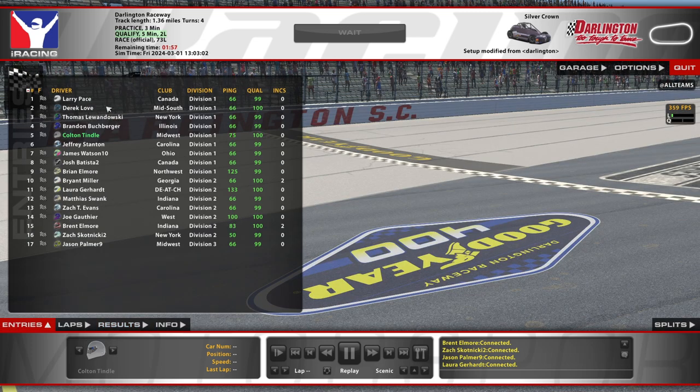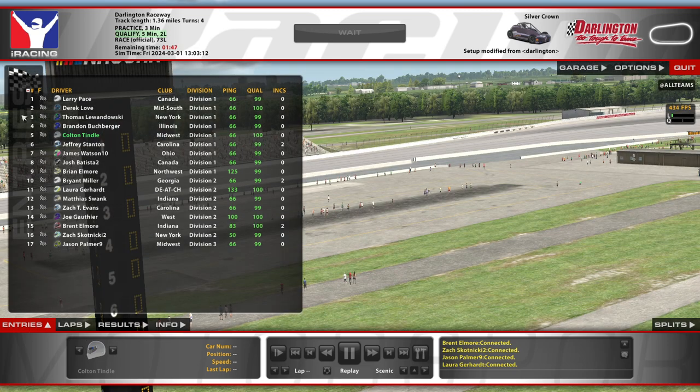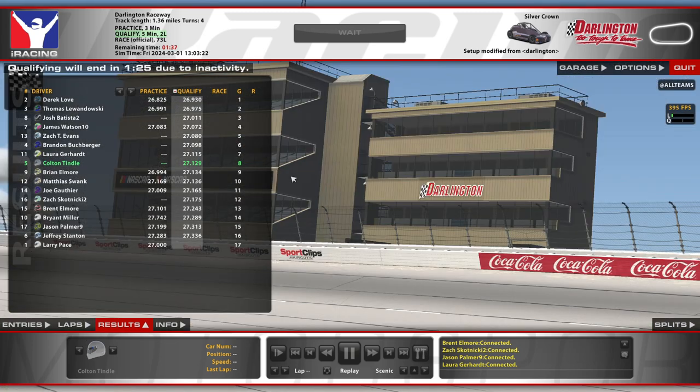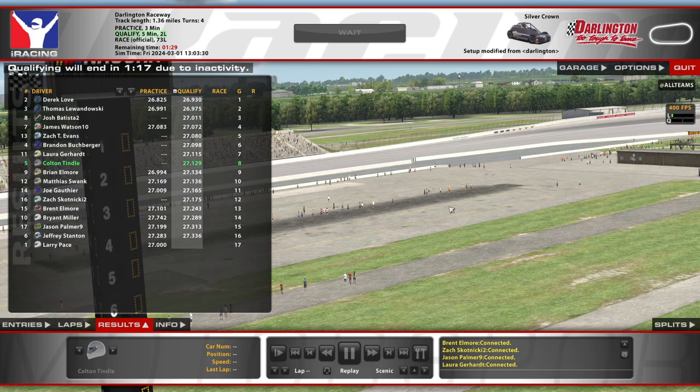So we've got some really fast guys in here. Larry Pace showing up for this one right after the ARCA race he won at Pocono that we were just in, and Lewandowski, and a lot of the other Silver Crown regulars, and a 17 car field of which we are the five. It is a 3.9k strength of field — pretty strong. I believe this is the first Silver Crown race of the week. Don't want to miss out on a chance to race Silver Crown, so that's why I wanted to make sure I joined up here.